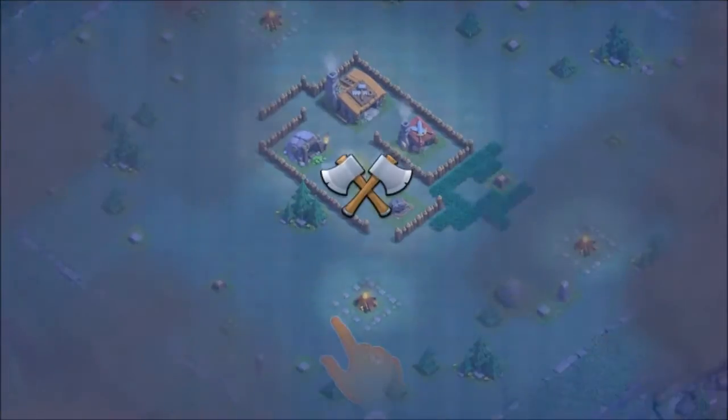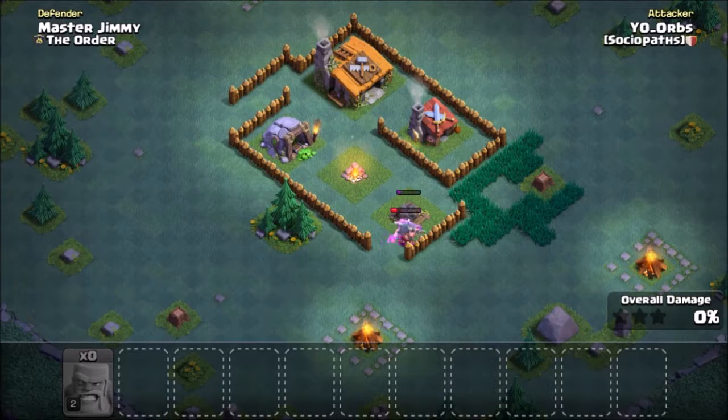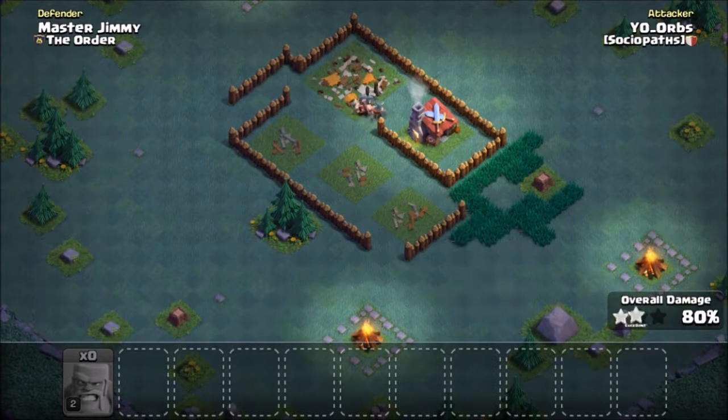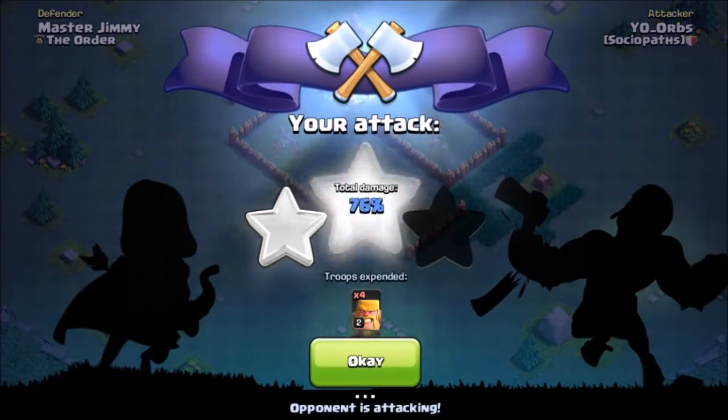So we've got four Raged Barbarians. These do not actually have the level 2 ones to work - looks like they gave us my level 10 ones even though it's just level 2. We battled at the same time as them, and it takes a long time to go back to base.